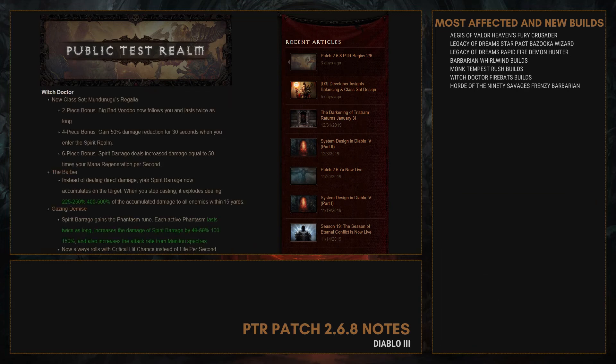For the Witch Doctor, it's the Mundunugu's Regalia. The 2-piece bonus makes Big Bad Voodoo follow you and last twice as long. The 4-piece bonus gives 50% damage reduction for 30 seconds when you enter the spirit realm. The 6-piece bonus causes Spirit Barrage to deal increased damage equal to 50 times your mana regeneration per second — pretty interesting. This will be a CDR build, with possible support from the Zodiac Ring.